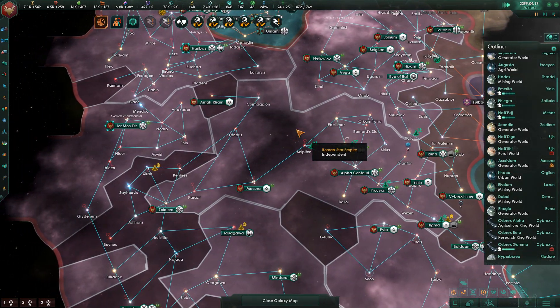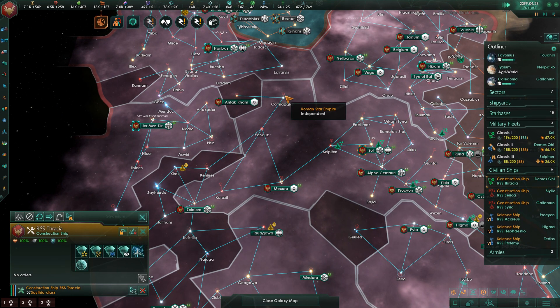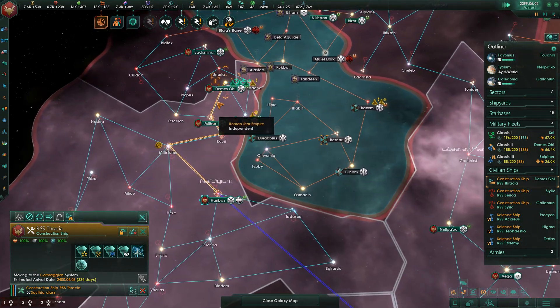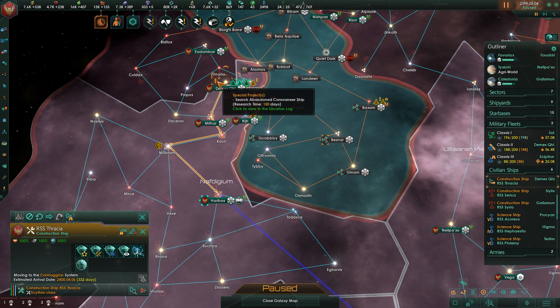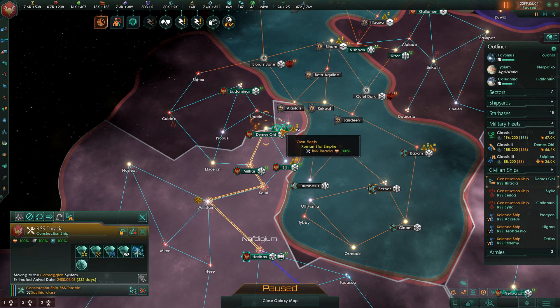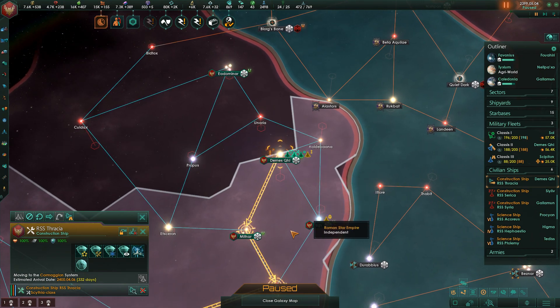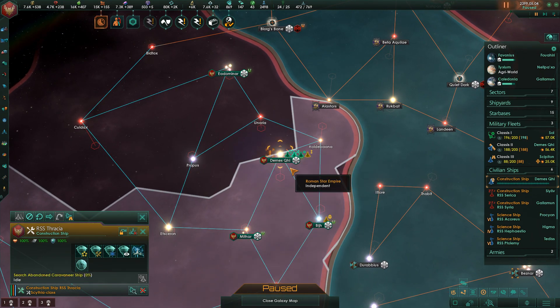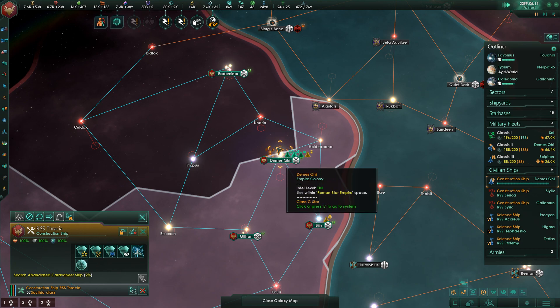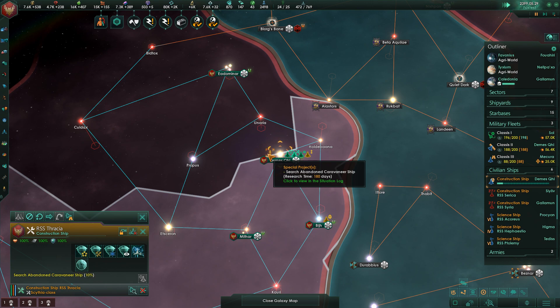We're going to have a Dyson Sphere in Cormagian. I need to move one of my construction ships back. There's a research project in the system — go ahead and do that. I sent them there to orbit the star and see if that would do it, but apparently you can only give the order from outside the system. That was a few episodes back, but I'm glad I caught that because it wasn't going to be there for many more days — or maybe it will be, I don't know. I saw the 180 days.